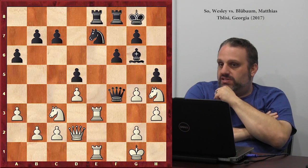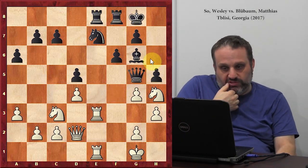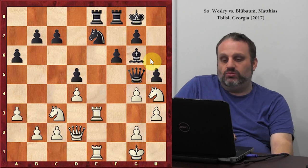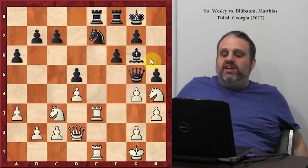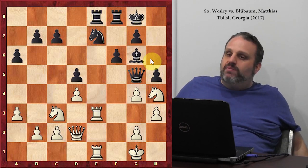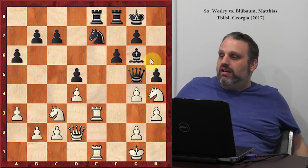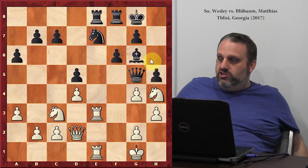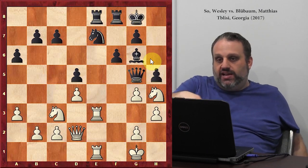Rook e1 — Paul Morphy style. So he played queen g5, which is a horrible blunder. Maybe he was losing anyway. What's funny is queen g5 makes the most obvious move the best one — very weird. What's the most obvious move with no calculation after queen g5? Knight f3 — your knight's attacked, you move it away. Maybe he was expecting knight takes bishop or knight f5.